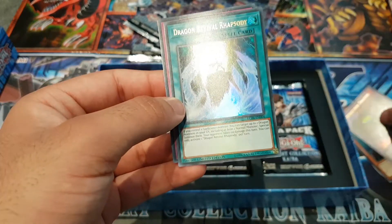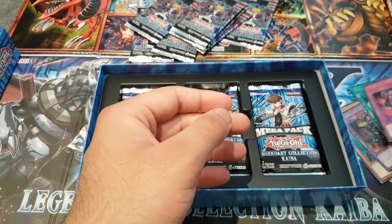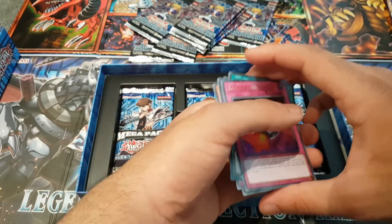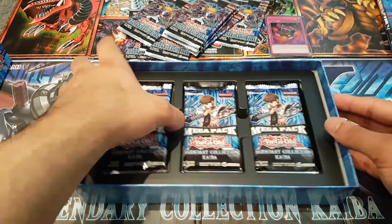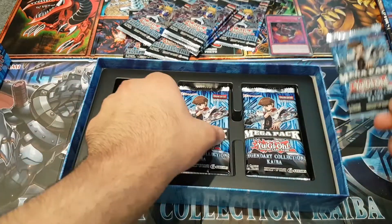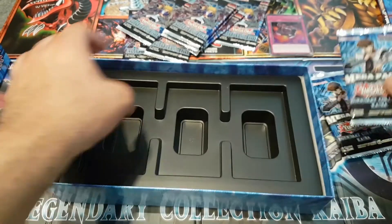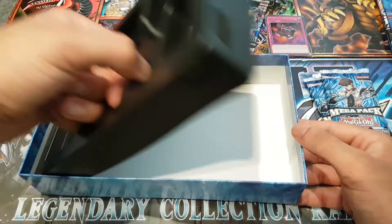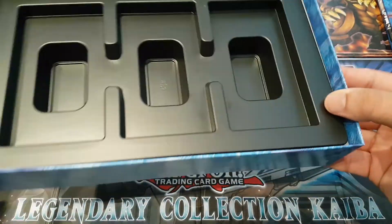Once per turn you can target one card your opponent controls, destroy it, then if it was a monster card, inflict damage to your opponent equal to its attack points. That's amazing! Dragon Revival Rhapsody - a loop of destruction. You can put these in sleeves. We've got one, two, and three promo cards, and nothing else inside the box.